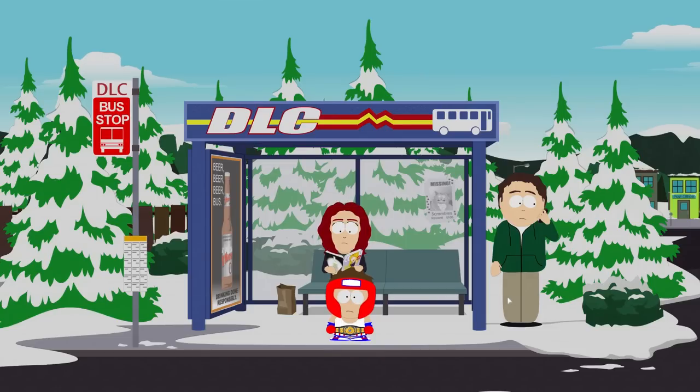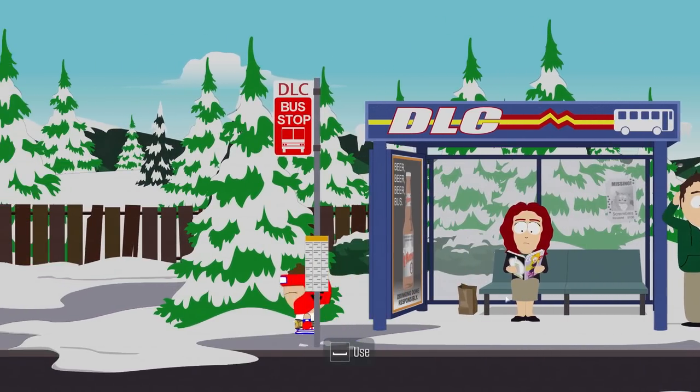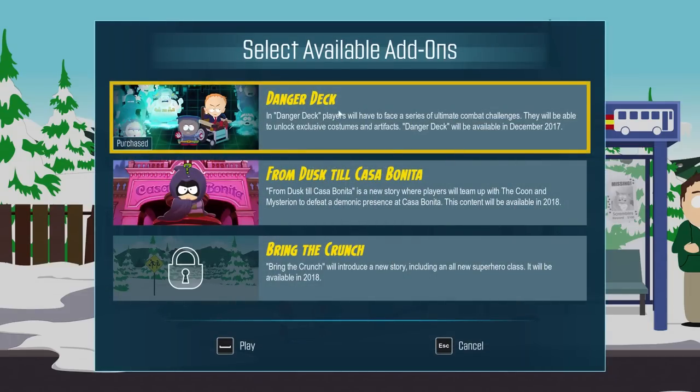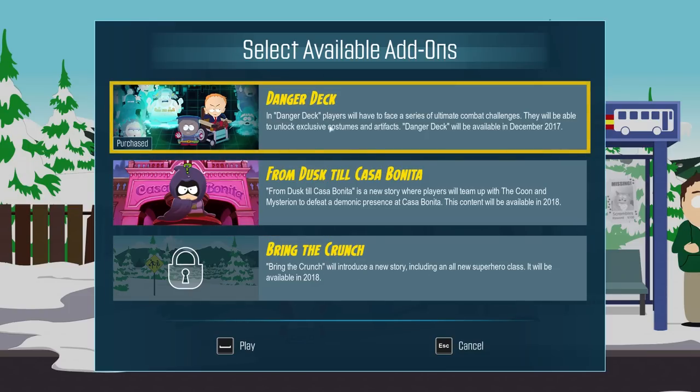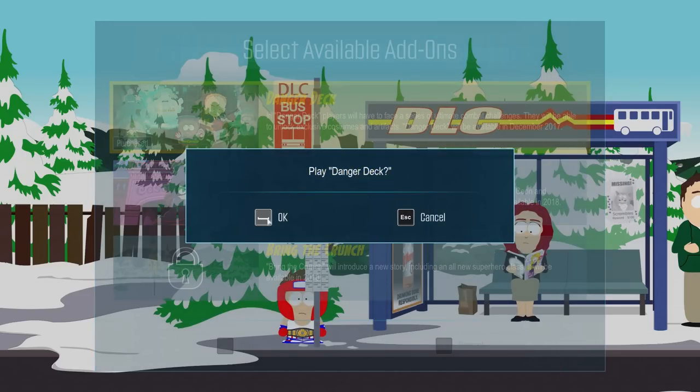I've already taken a photo with her. But how does this work? There's a bus stop here. Danger Deck has been purchased. This from dust told till Casa Bonita — it's a new story: team up with the Coon and Mysterion to defeat a demonic president's presence at Casa Bonita. This content will be available in 2018, and Bring the Crunch — a new story, new superhero class — also 2018. But for now we got the Danger Deck. I just recently beat South Park: The Fractured But Whole, and thank you guys so much for your support on the series. Let's play the Danger Deck.